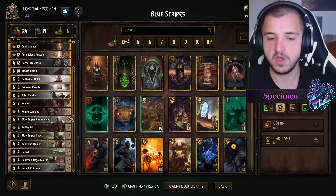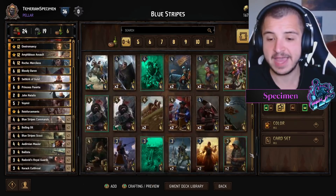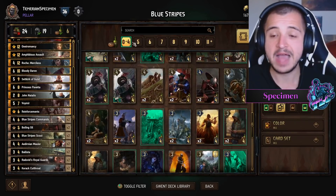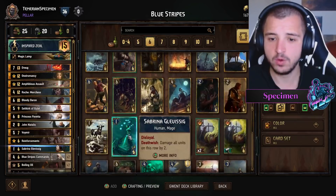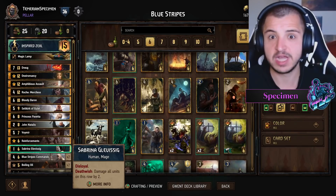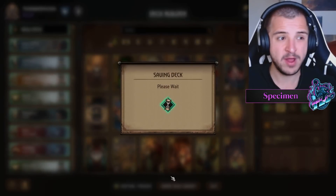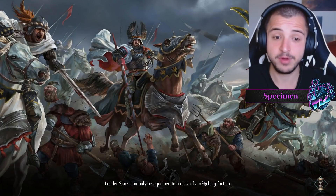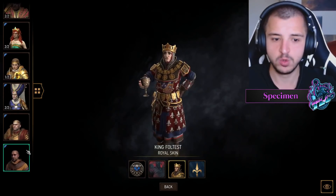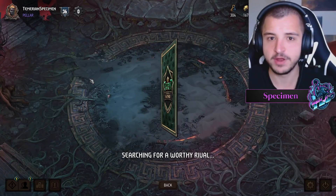This leaves us with a bit of an awkward six-provision slot. You could go to some more four-provision cards like Adepts or something along those lines, but for me I don't hate throwing a Sabrina in there. In round three we're playing Draug and we're going to have all those Revenants, so Sabrina plays like a Lacerate in that sense — for just six provisions, she's a really solid option. She's going to be a card you mulligan in round one and probably round two as well, but in round three if you're playing against a deck that goes wide she's just a nice card to have.